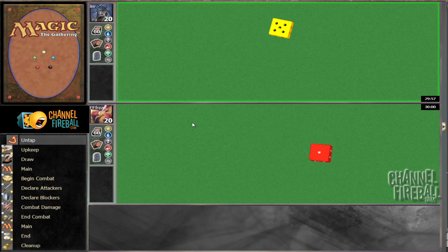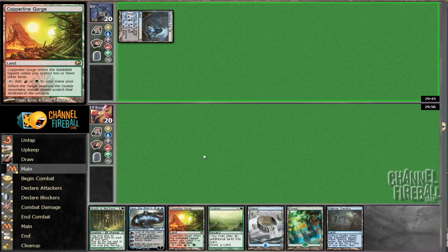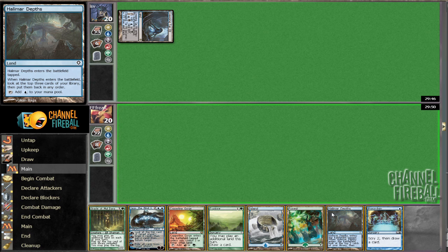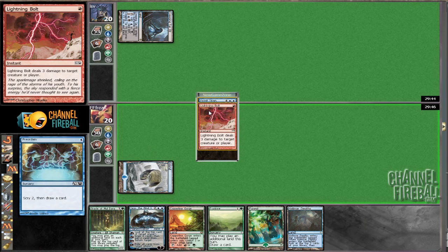He wins the die roll again. I never really win any die rolls — it's starting to get annoying. This hand on the play is just phenomenal and he's blue-black again. We just drew Preordain. I was going to go Depths first, but Preordain is just a much more powerful spell — it kind of depths the old Preordains.